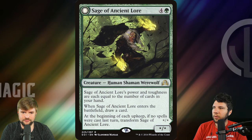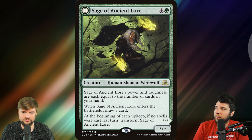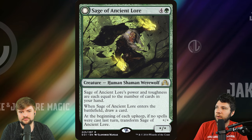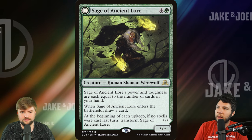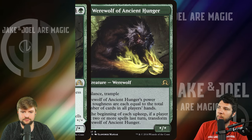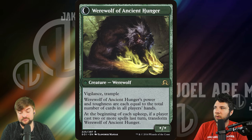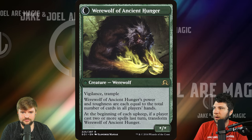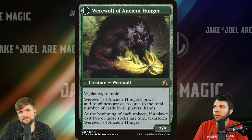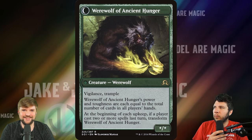Sage of Ancient Lore is another card that when it came out I thought was going to take off, but again no real werewolf synergy that standard season. One green, three other — Sage of Ancient Lore's power and toughness are each equal to the number of cards in your hand. When it ETBs, draw a card. At the beginning of each upkeep, if no spells were cast last turn, transform Sage. It becomes Vigilance and Trample with power and toughness equal to the total number of cards in all players' hands — so it gets a lot better in EDH. At the beginning of each upkeep, if a player cast two or more spells last turn, transform it back. The reason that these are all terrible.